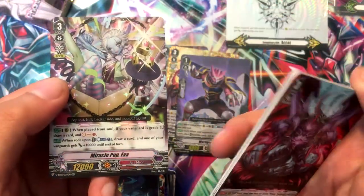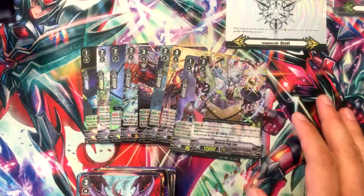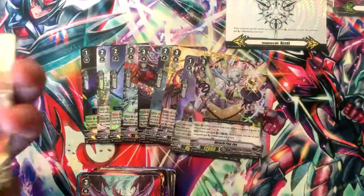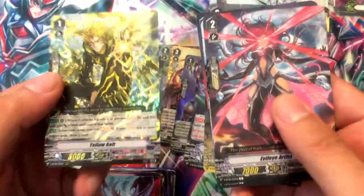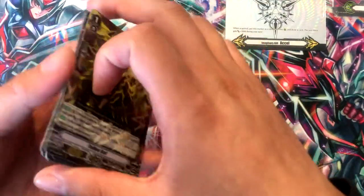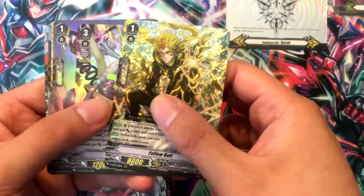There's Miracle Pop Eva — which is cool and all, but I don't think I need her. Alright, last pack, let's see what I pull. Yellow Bolt — that's pretty good. I really want that Danger Lunge Dragon for the Shadow Paladin. He seemed pretty cool and he's less than a dollar.